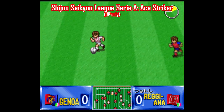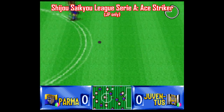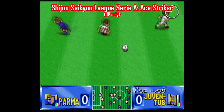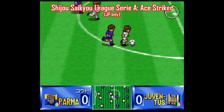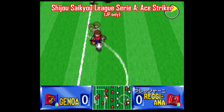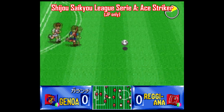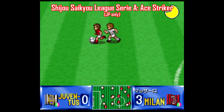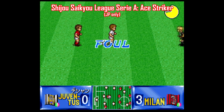Shiju Saku League Series A, Ace Striker, is a weird one. It's a Japan-only release that was exclusively licensed by an Italian football league, so it's all Italian teams and players drawn in an anime style. As a game, it's okay at best. The viewing area is really small and the computer AI is ruthless. I was losing every game like 6 to nothing, so you can do much better than this one.